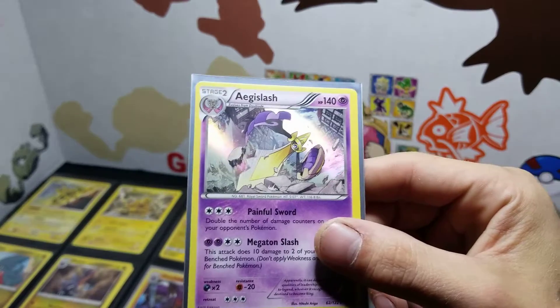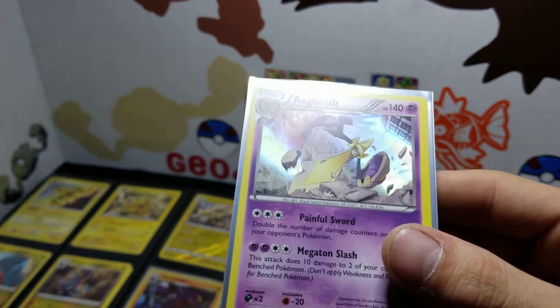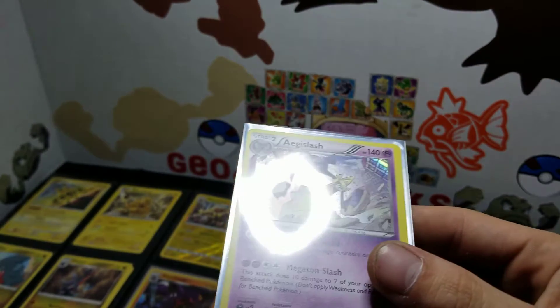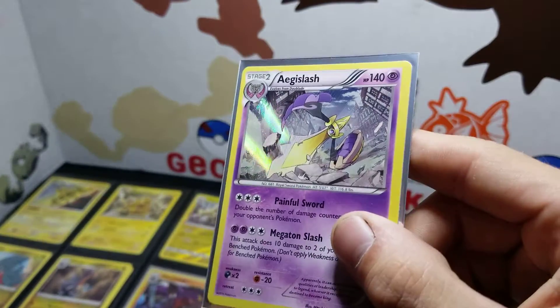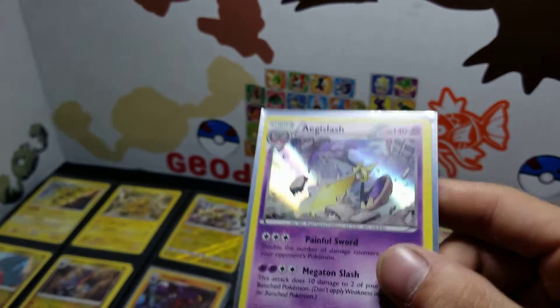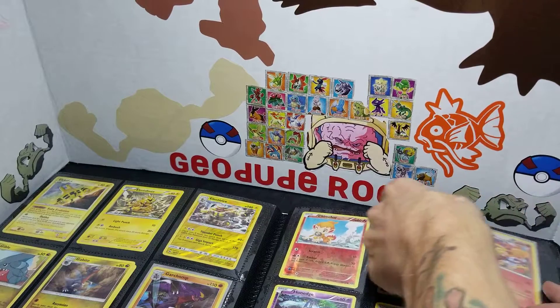PokeVids TV was at his dad's a couple summers ago and I pulled this out of a Walmart pack. That is awesome. That Infernape — the Infernape's probably my favorite Pokemon. The whole Chimchar line. This is one of my favorite cards we have that is hollow, because you can see the purple in the hollow. I like it, guys. Pulled that and gave it to Dami because of the Infernape line.